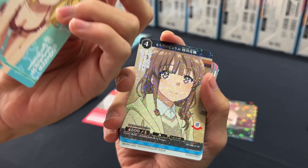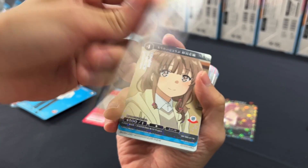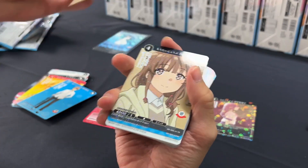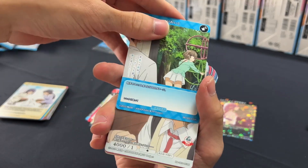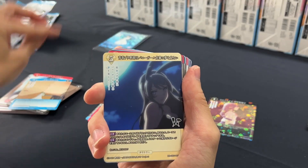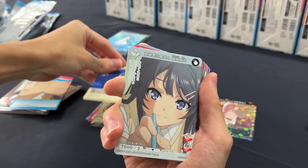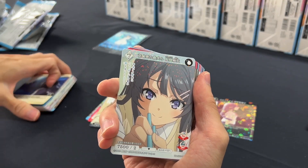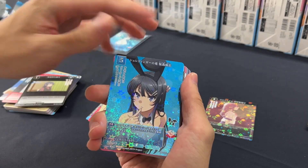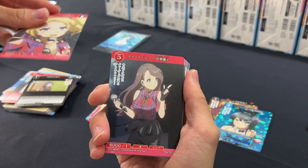Territory cards don't have the original Build Divide Bright backing; instead they have the character backing behind there. So you choose your favourite character, place it out, and there will be the same territory R card. Build Divide Bright actually changed the way they put their territory — now it's more of a full R kind of version instead of just characters. And look at that, SR! Nice SR.